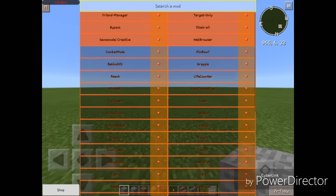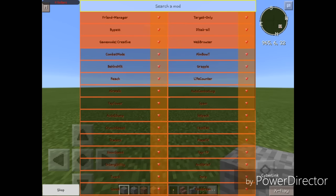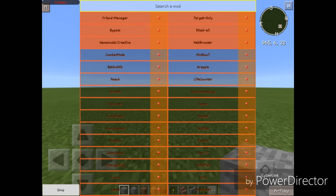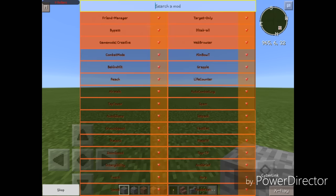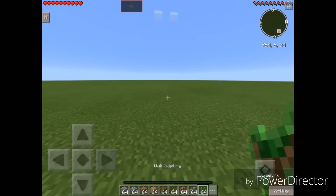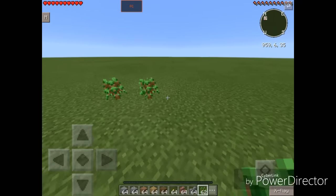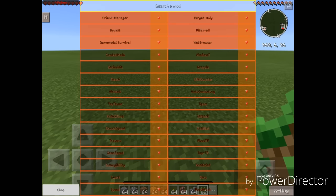We also have Disable All, which is currently not in DragOP, but it disables all mods in one click — really efficient. We also have the Game Mode Changer. As you can see, I can change my game mode. I can change it into Survival. I am in Survival right now. We also have Web Browser from DragOP.